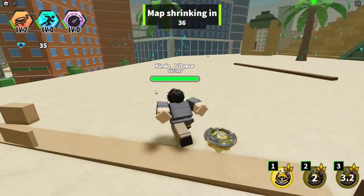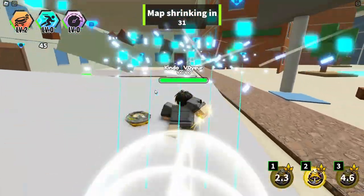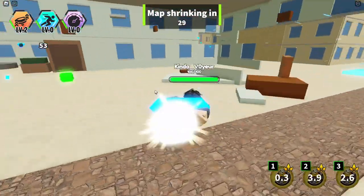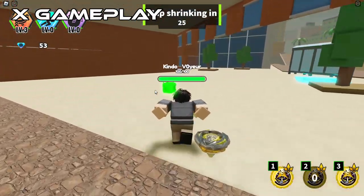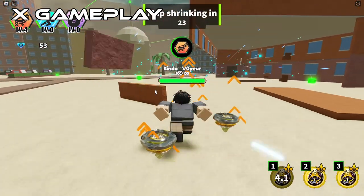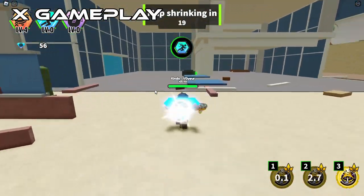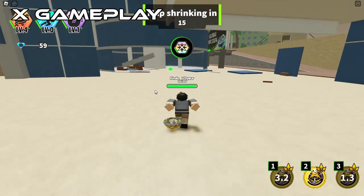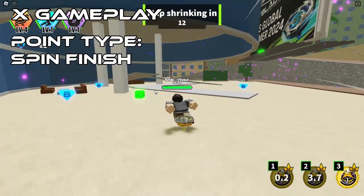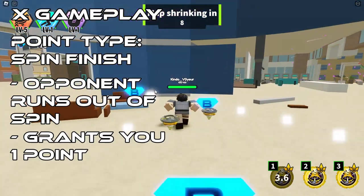First, we'll learn how to play in X. Concept is simple — launch beys and win. But it gets slightly more complicated than that. There's a point system implemented into the game. In the last video, we talked about the stadium and the pockets included in it. Those pockets are important to how the point system in X works. There are four ways to earn points. Starting off with a spin finish: a spin finish is where the opposing Bey runs out of spin before you do, and it will give you one point.